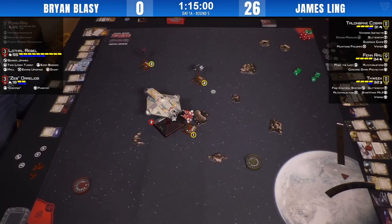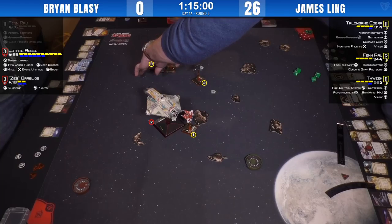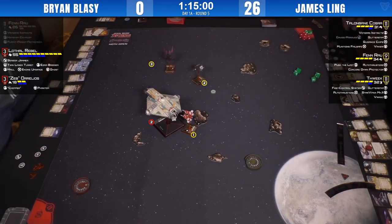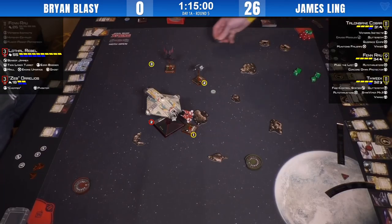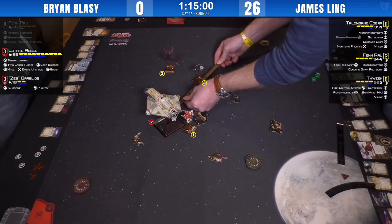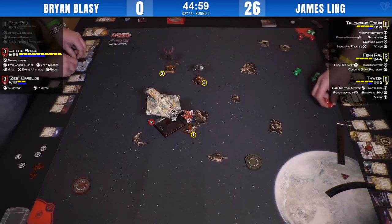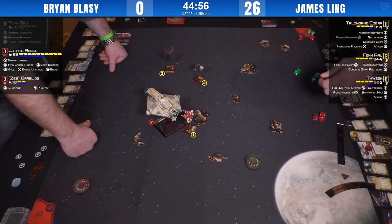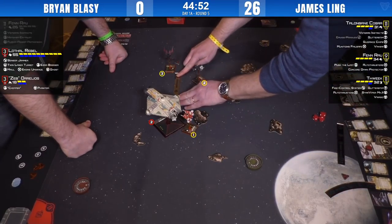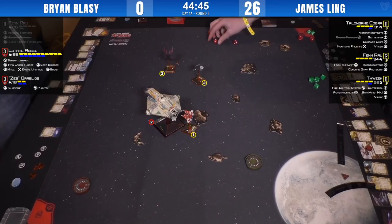Those shenanigans we spoke about — planting the Ghost on a rock and boosting it off with the coordinate action — are no longer open to Brian. He's committing himself to the asteroids and will have to fly safely through them. But with a turret, front arc, and rear arc, there's so much damage he can do from a moderate placement. To clarify chat questions: yes, you are able to assign either of Thweek's conditions to Zeb on the shuttle. Similarly, the Score to Settle EPT can be assigned to the Zeb shuttle during the place forces step.